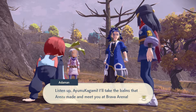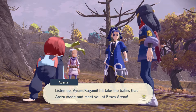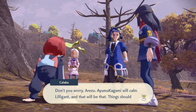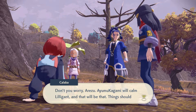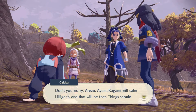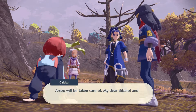Listen up — I'll take the balms that Arizu made and meet you at Brava Arena. Don't worry, Arizu — I will calm Lilligant. Head to Brava Arena. That's where Lilligant is. Arizu will be taking care of my barrel.